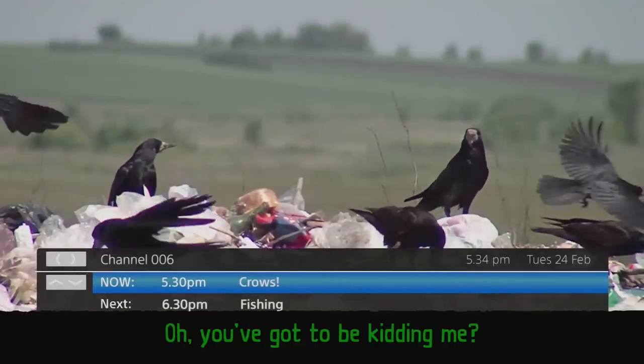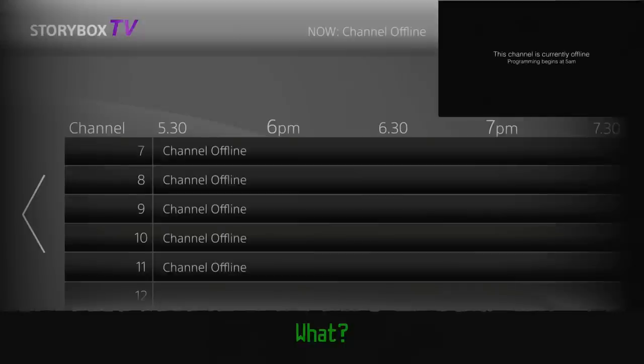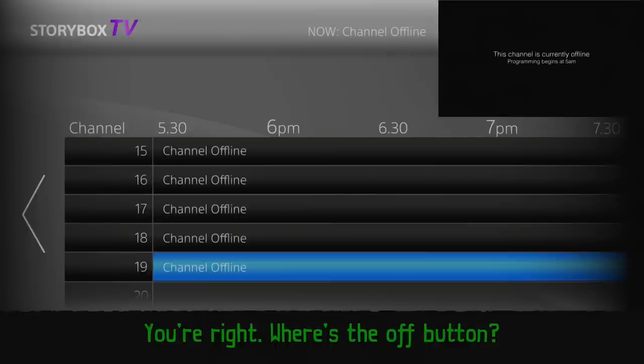No. Rubbish. No. No. Disgusting. There is nothing for us here. There is nothing in this story box for anyone. You're right. Where's the off button? That's the end. There you go. What? Me? That's us — not you, the viewer.